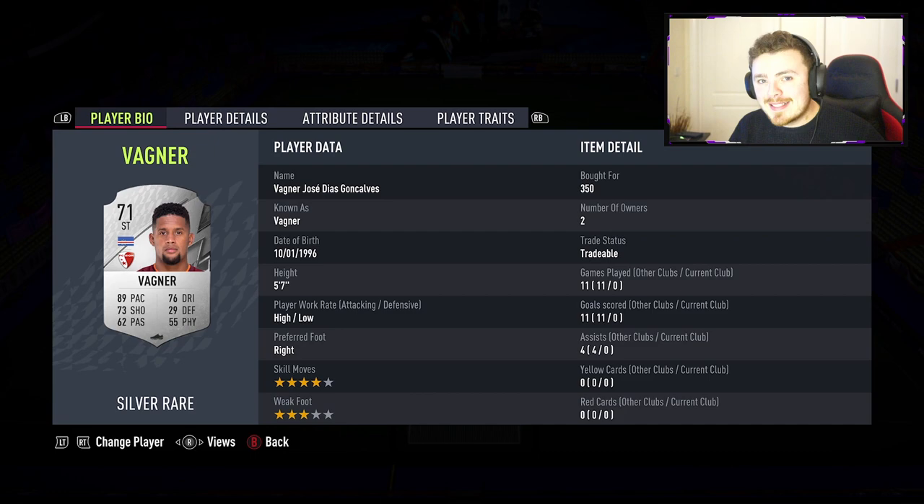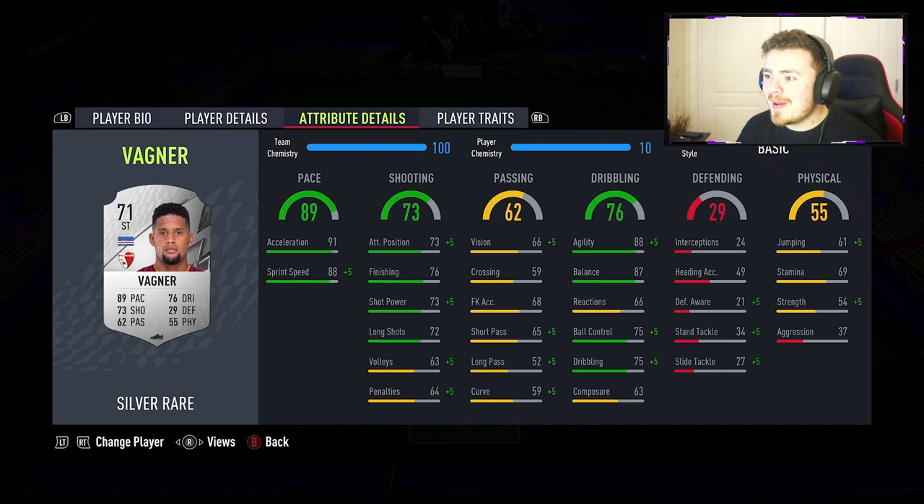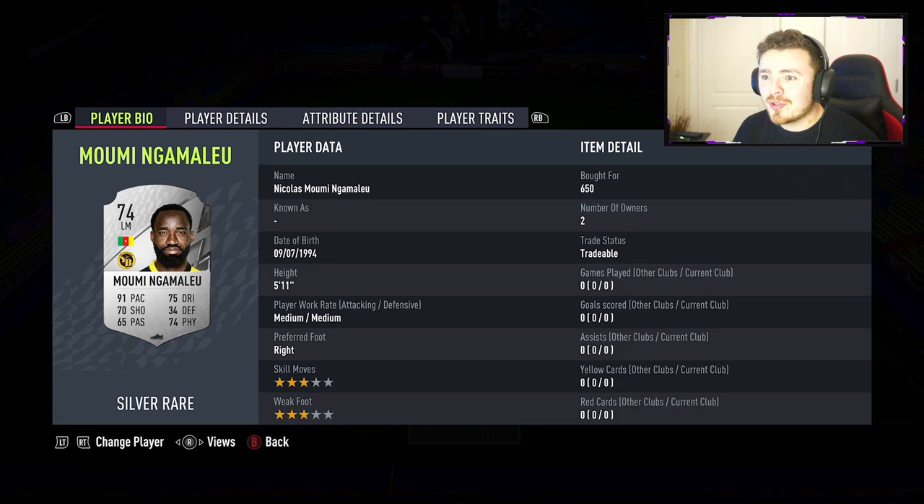Does anybody recognise this man? Get balls into the box — not high balls, because he's only 5 foot 7 — but Wagner had himself a special silver star at the end of last year and he was a certified baller. Not quite living up to the heights of his silver star last year, but 71 overall, four star/three star. Fantastic shooting stats on the man, same with the pace, and dribbling is really really solid across the board. He is going to be a certified baller — I am sure of it.